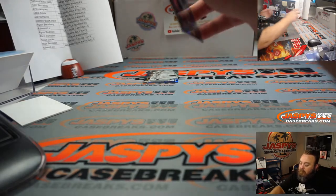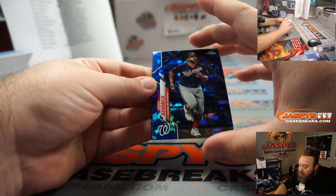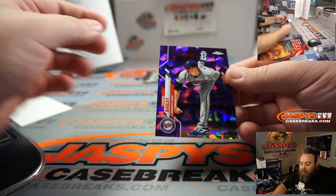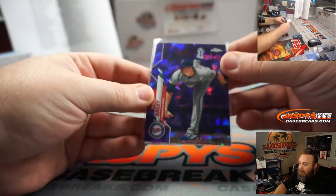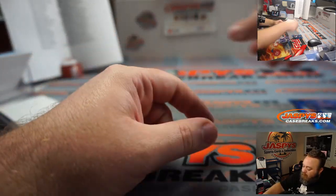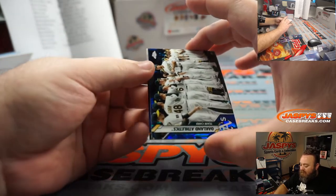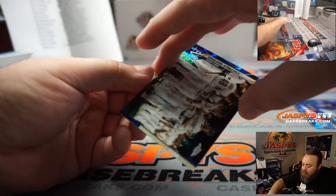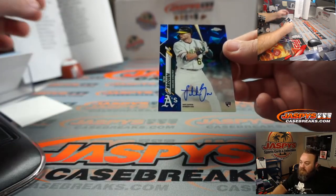Colors on the right — looks like we got ourselves another purple. Howie Kendrick for the Nationals, going to Edward Liu. And our purple, numbered to 10: Homer Bailey, going to the Minnesota Twins, Chris Callentine — last spot mojo — 4 out of 10, Homer Bailey for you. And the auto hiding behind the Oakland A's team card, Eric Jock getting that. Seth Brown, rookie auto, also going to Eric Jock and the Oakland A's.